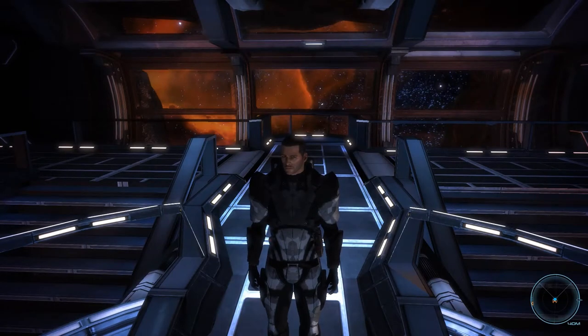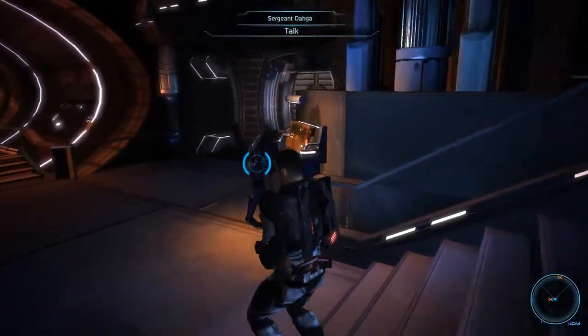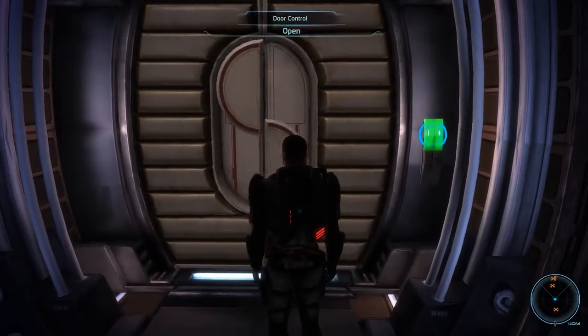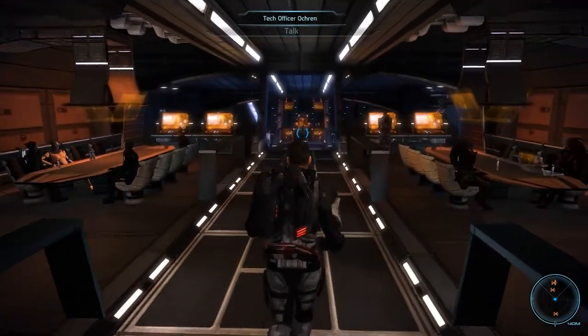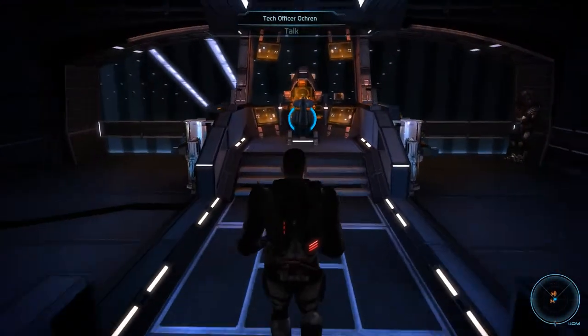Hey there and welcome back to Mass Effect. My name is Pete and today we complete the second and final part of the Pinnacle Station DLC. Last time in a pretty long episode we already completed eight different combat scenarios, and today we will complete five more, although those will be a bit more advanced. After securing first place in those eight scenarios, we have now not only put the somewhat competitive Turian Vidinos in his place, but we have also unlocked four more combat missions that we are now going to tackle.